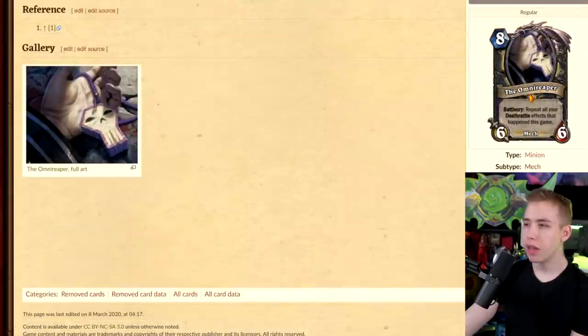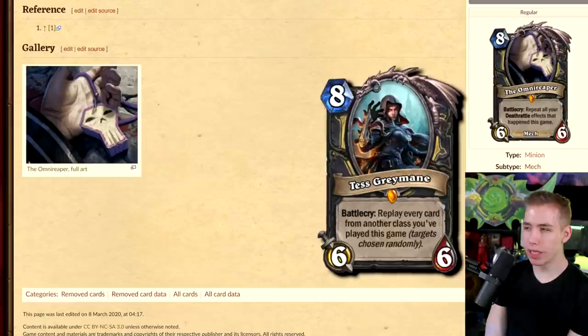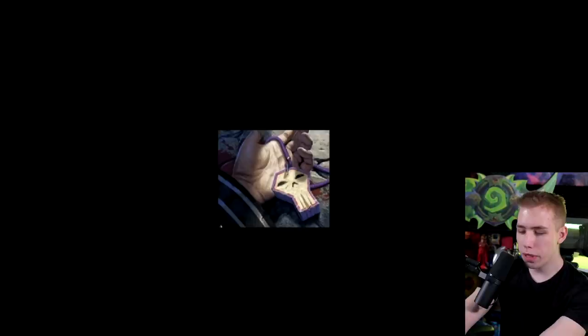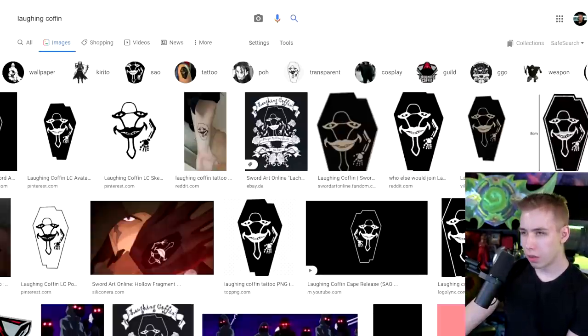The Omnireaper — 8-mana 6/6: repeat all your Deathrattle effects that happened this game. Is this the original version of Tess? So maybe they thought about this concept, realized that Deathrattles might be too good, and went with cards that didn't start in your deck instead for Tess. What is this artwork — where's the Reaper? Also the Weeb in me speaks: anybody watch Sword Art Online? Laughing Coffin? It's actually Kirito — he's a favorite. It's a coffin and it's laughing.